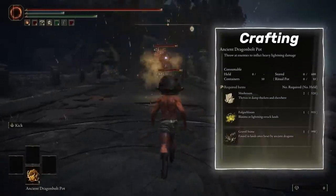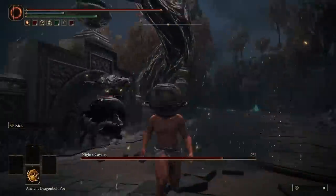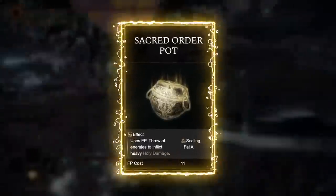Ancient Dragon Pulp does lightning damage, and basically everything said about the Lightning Pots applies here. Not bad, not OP or game-breaking — just good. B tier.